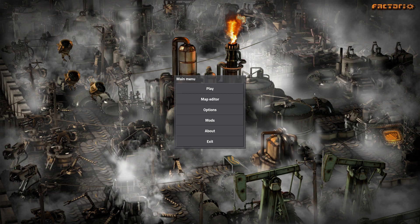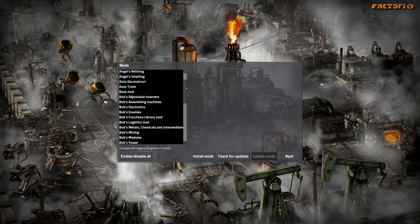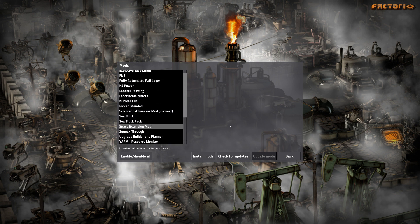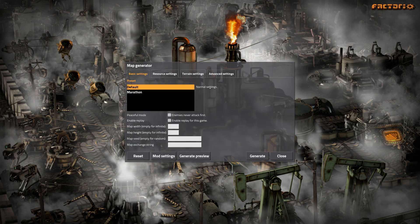Hey guys, and welcome to a brand new series on the channel. This is a game called Factorio where you build a factory. It's a game I've played a little bit before, but this series is going to be a Sea Blocks campaign — someone recommended it to me. Being a fan of other ex nihilo style mods, I thought I'd give it a go. I've added a couple of extra quality-of-life mods: bullet trails, even distribution, YARM, upgrade planner — that kind of thing.